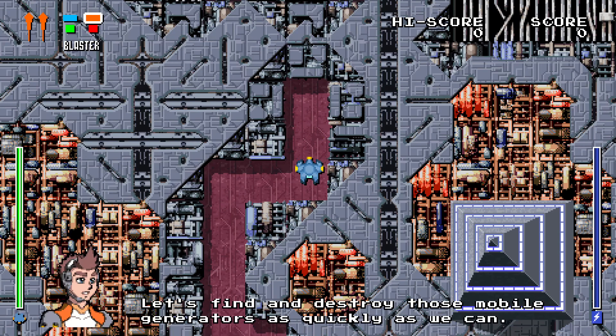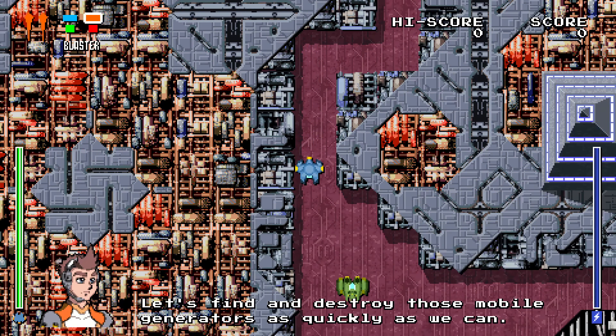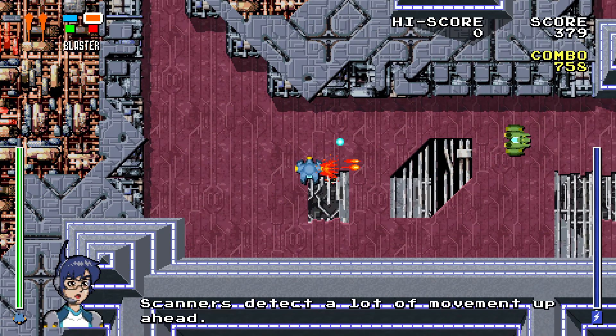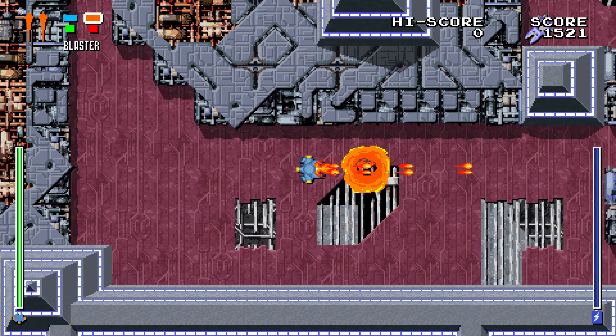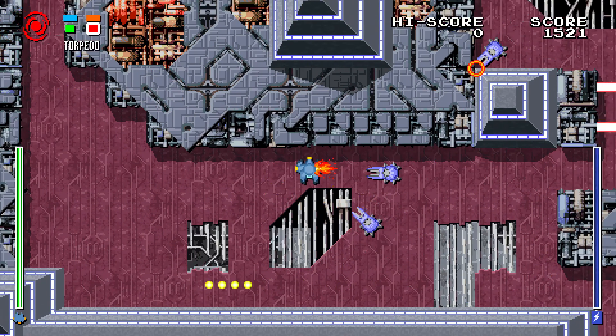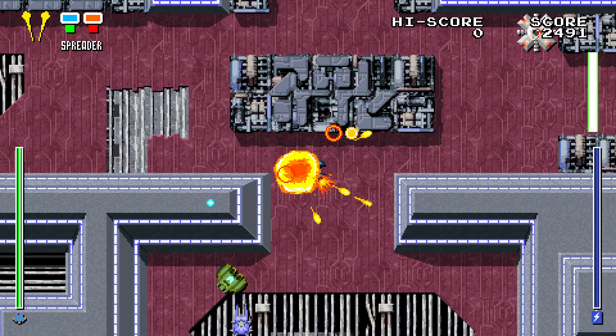The first thing I'm sure you noticed is that we added character avatars and dialogue. These will be there to guide the player and give the player hints throughout each level. For now we have the dialogue only at the beginning of each level, but in future releases the dialogue will appear throughout the level.